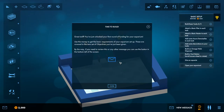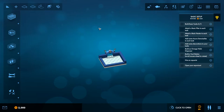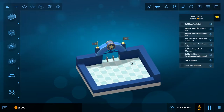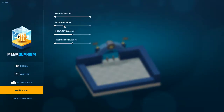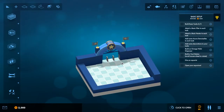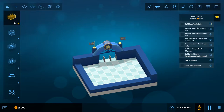We got some cash — great stuff. You just unlocked your first round of funding for your aquarium. Use the money to get the basic requirements set up. If you need to review any message you can use the button in the bottom left. Now let's build basic tanks. I'll also go to audio options and bring the volume down to 30.